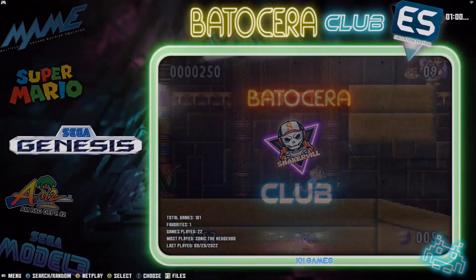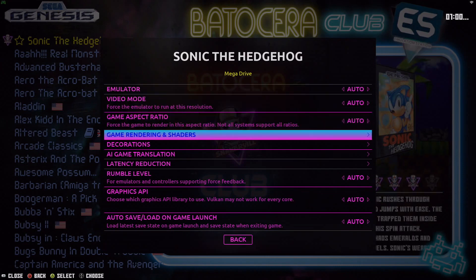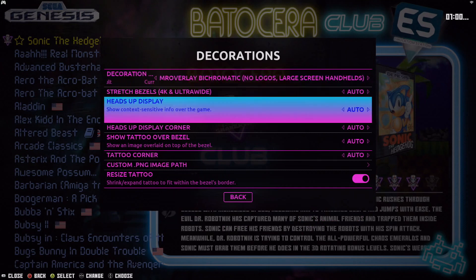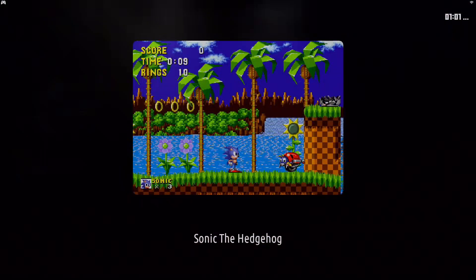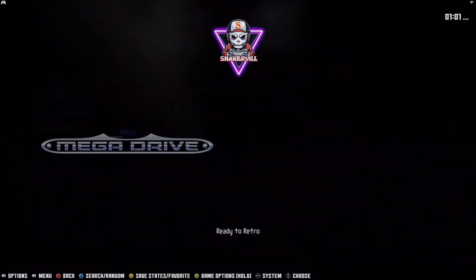Let's check it out with Sega Genesis and Sonic 1. Hold down the A or B button depending on your gamepad. Let's go to Advanced Game Options and then Decorations. Right now it's set to the Bezel Project, but let's go ahead and select the new ones. Let's try this with no logos, and then over here, Heads Up Display — let's go with Game Info Art. Let's go back out and check this out. Looks nice, huh? So that's a new option for you to try out.